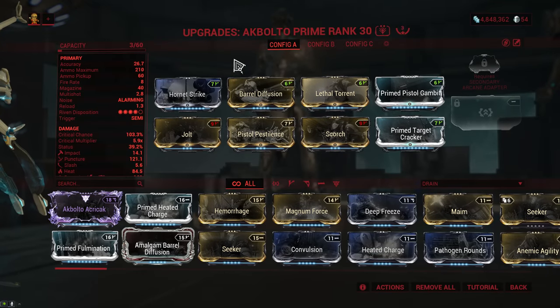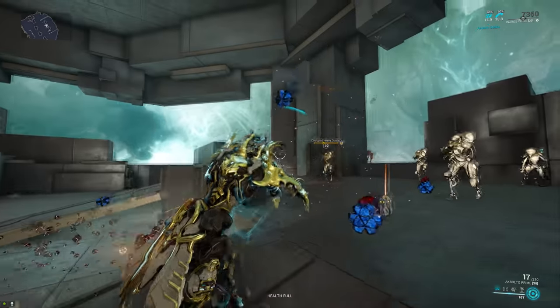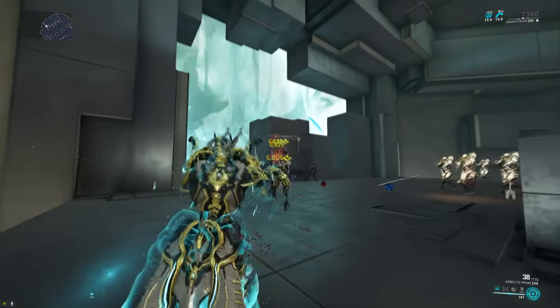And finally we have the Agbolto Prime, where fire rate went from 7 to 5, but the damage went from 32 to 44. This isn't as noticeable a buff as with the standard Agbolto or the Telus Agbolto because the Agbolto Prime was already doing good damage, but once again you can't notice the loss of fire rate at all, so you just get a little bit more damage.